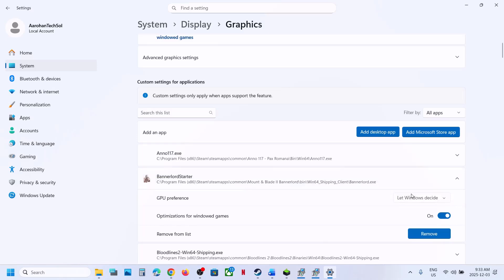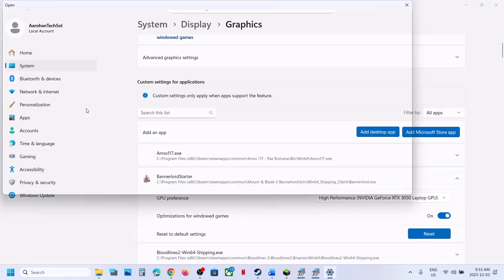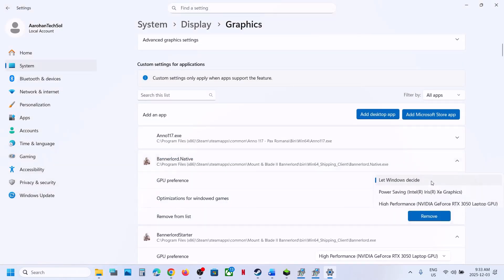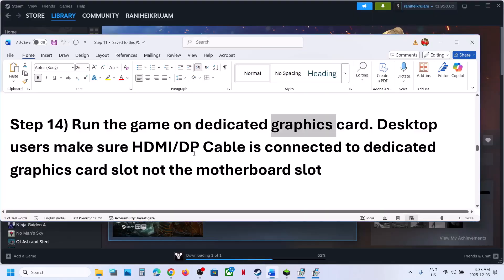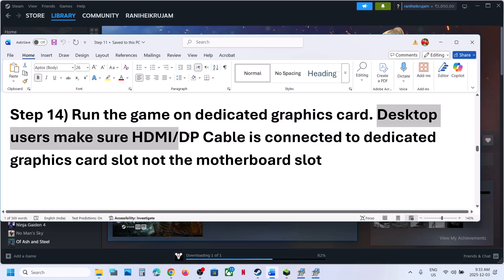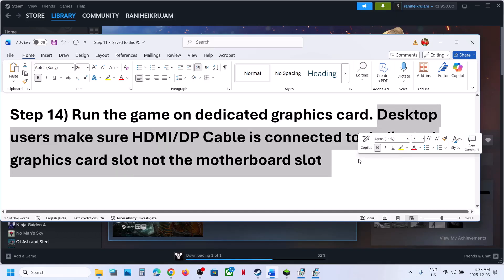Select the exe file, click Add. Once the game is added, click on the game and select High Performance — you will see your graphics card listed. You can also add the other exe files the same way. Add all the exe files and then launch the game. For desktop users, make sure you connect your HDMI or display cable to the dedicated graphics card slot, not the motherboard slot.